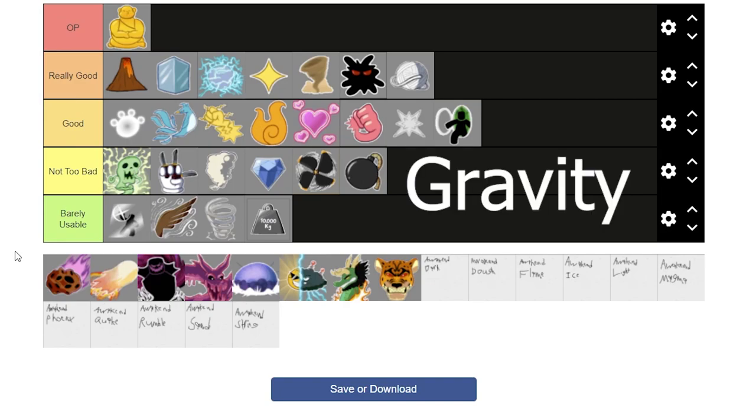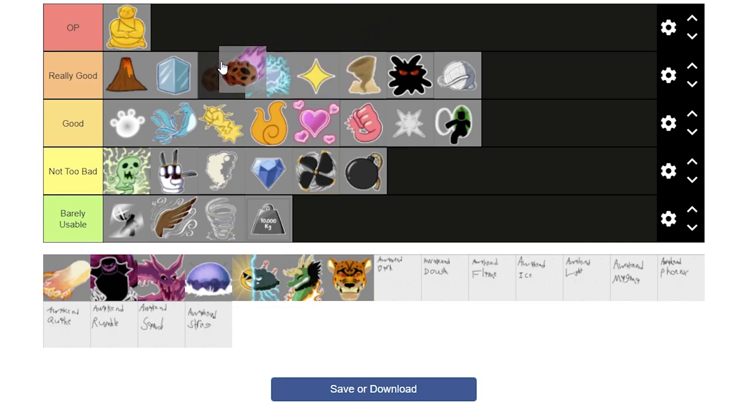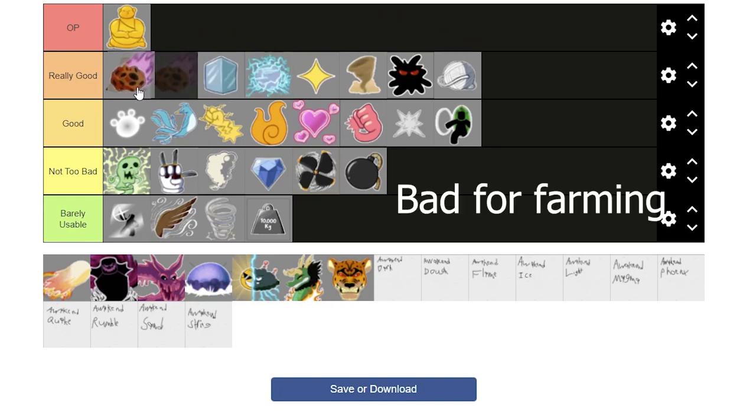Next is Gravity. Gravity got a rework and I'm so glad it did, because previously it had a lot of potential, and now they brought that potential out. The stun on the X move — gravity dominance — is so nice. And with the V move, the meteor shower, if you grab someone with your sticky trident and then use that, straight into gravity dominance, the stun gets rid of so much of their health. I love, love, love Gravity now. I'll put it right there.